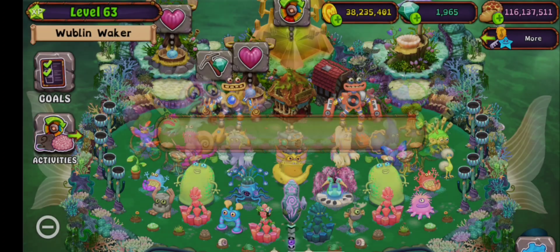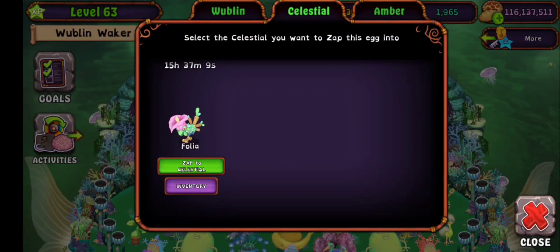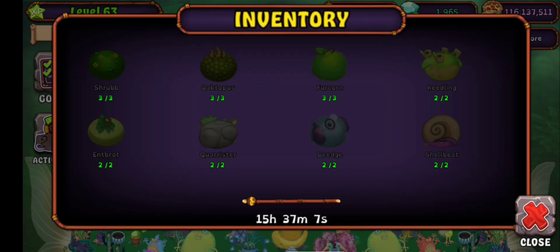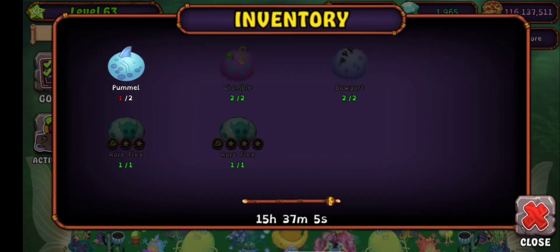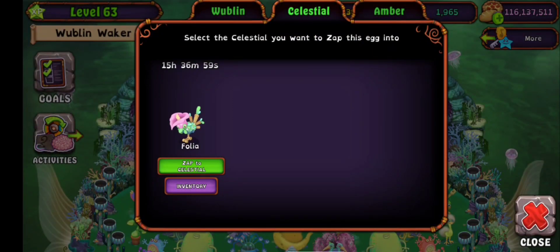So we need to go to Water Island for the egg. We need this pommel — let's zap it to the Celestial. This one is pretty easy to get; all the rares were pretty easy to acquire. So let's zap this pommel.